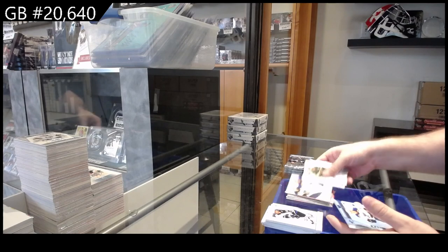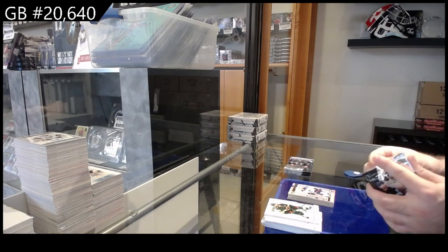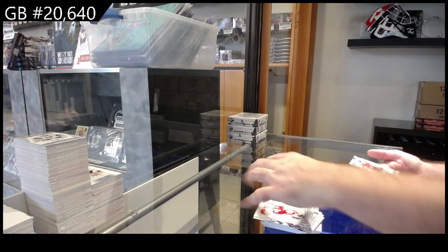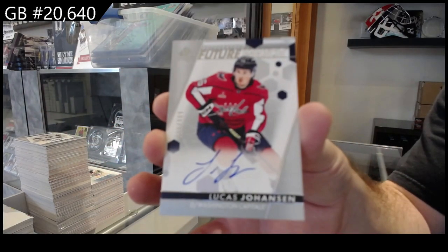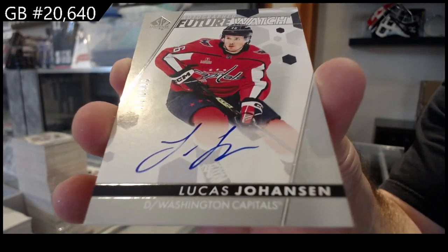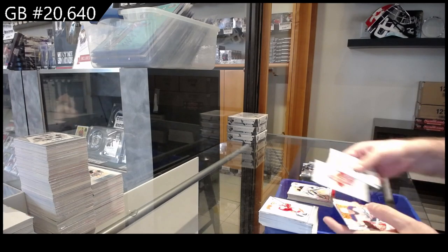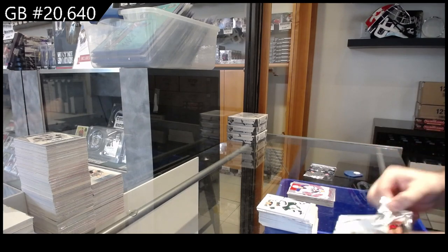Kaprizov for the Wild, Collabs of Thomas and Kairou for the Blues, and a Spectrum Future Watch of Alexandrov for the Blues. Future Watch red of Maselli for the Coyotes, Bergrand Top Rookies for the Red Wings, and a 9.99 Johansson for the Caps — Future Watch auto. Red of Swayman for Boston, Suzuki True Leaders from Montreal, and a Pageantry red of Gretzky for the Oilers.